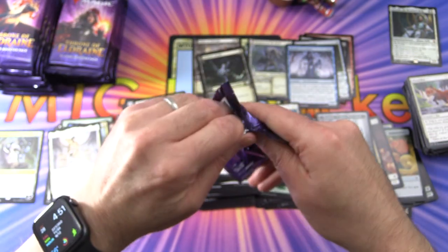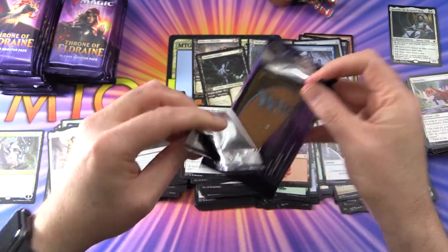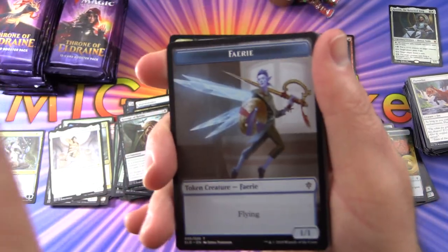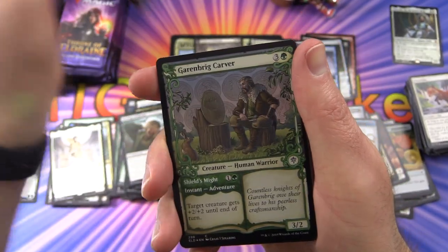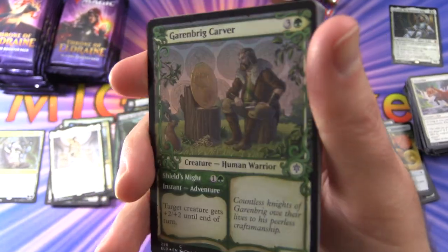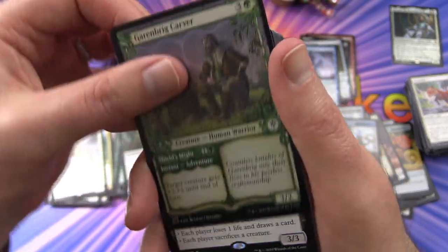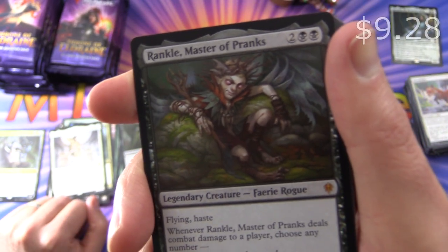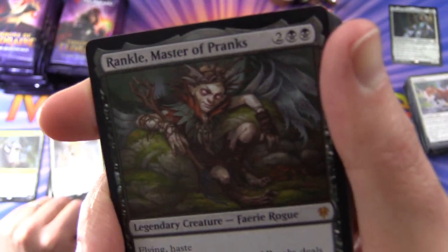Let's see if I can open it the regular way — nah, they're going to make me use the pull tab. We have a Fairy Token. Swamp, and a Foil Showcase — Garenbrig Carver, look at that, very cool. So they do that even with the commons apparently. And a Mythic — it's Rankle, Master of Pranks! Fairy Rogue — look at that mischievous face, stay away from him. Keeper of Fables, Hypnotic Sprite, Archon of Absolution, and Unveil Tactician.